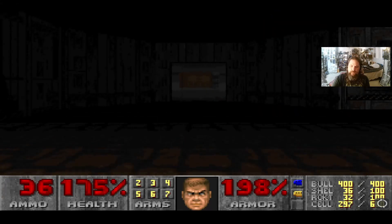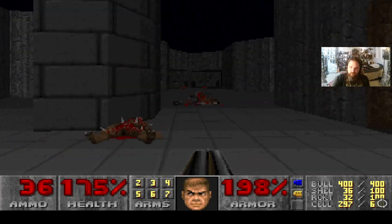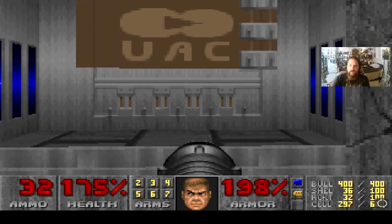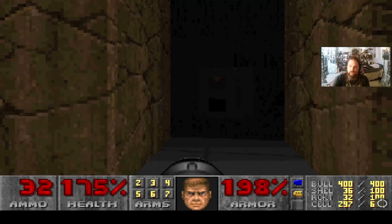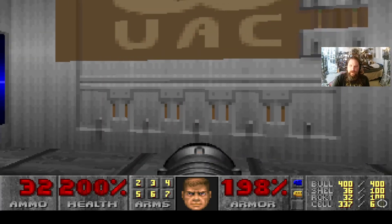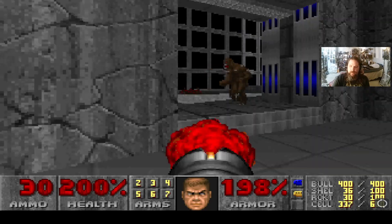We've already cleared this area of enemies before, so we don't need to worry about them. There's another secret area in this room we haven't discovered yet — it's again the one with the UAC logo. But first let's find this other non-secret area. Activate the switch and then quickly get under here to grab the supercharge. It's not a secret area, but it does have some useful items. I'm going to ready my rocket launcher because when I open the door with the UAC logo, there are several imps awaiting my arrival.